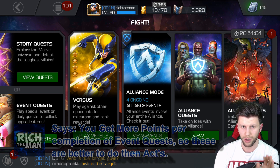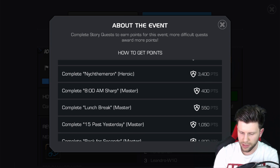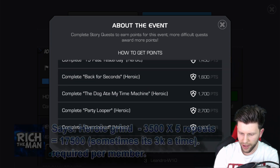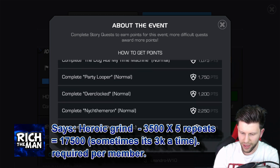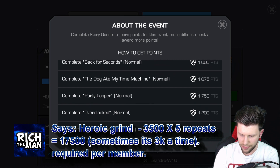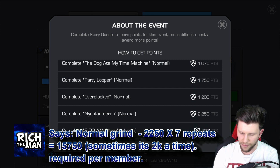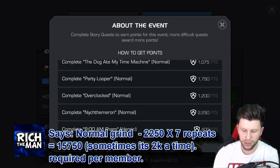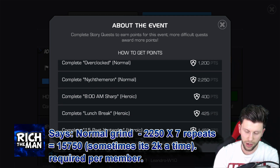The next thing we do is transfer that to event questing. The most ideal scenario is to complete the heroic and repeat that several times. The same thing can be said for lower levels. At higher levels, you'll find heroic to be a breeze, and at lower levels I would say doing the normal version of the final event quest. Currently the reward is 2,250, but this can range — sometimes it's 2,000, and in heroic it can be 3,000. If you go with the facts of 2,250 and 3,000, then you can't go wrong.